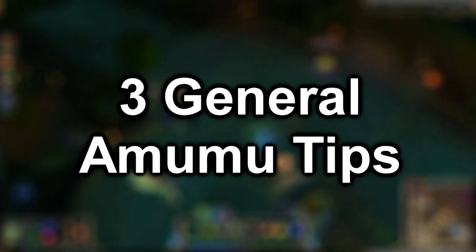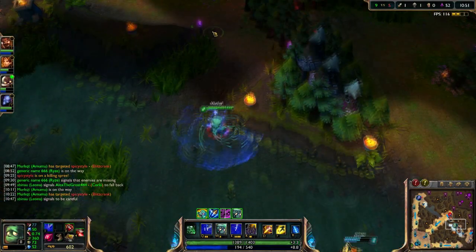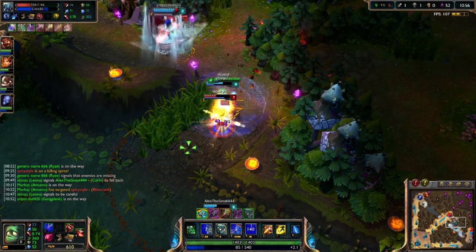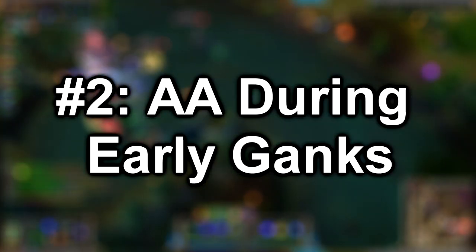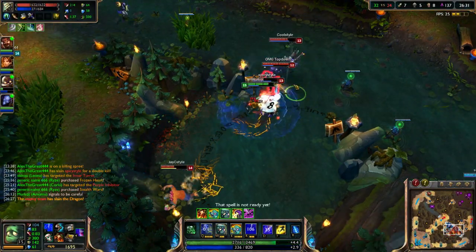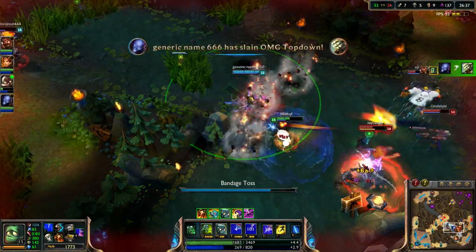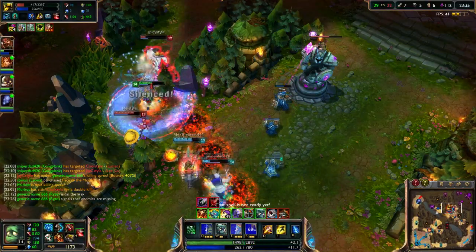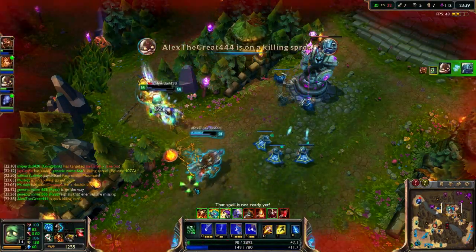And now time for 3 tips to give you a leg up on the enemy. Number 1 is to learn to be patient with your ult — don't just use it willy nilly, especially late game, because you have a really strong weapon at your disposal. Wait for the opportune moment to strike and your patience will be rewarded. The second tip is to auto attack as quick as you can during your early ganks, since Amumu's passive makes his auto attacks reduce enemy champions' MR — get that auto attack in for the extra damage and applying red buff slow. And the last tip is to learn your Q range. Your Q has such a long range, and familiarizing yourself with that range will make your ganks, engages, and even jungle clear faster and better.